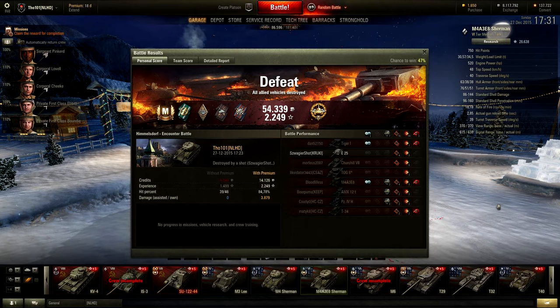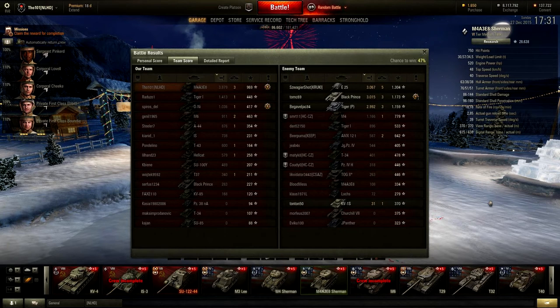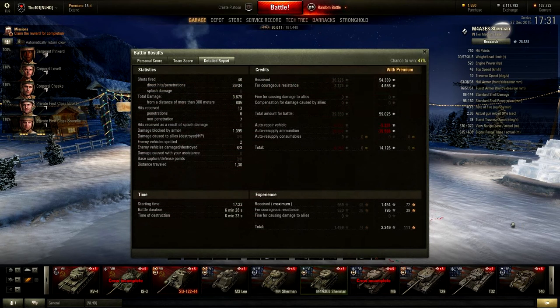What a crazy result — an Ace Tanker in a defeat, for 2249 experience as well as 54,339 credits received, plus a lot of tokens. I got the High Caliber medal in a tier 7 game, meaning I was on top in damage for both teams. I managed to do 3879 damage in total, getting 969 base experience for a defeat, and to get that 3880 damage I had to penetrate 34 shots in total.